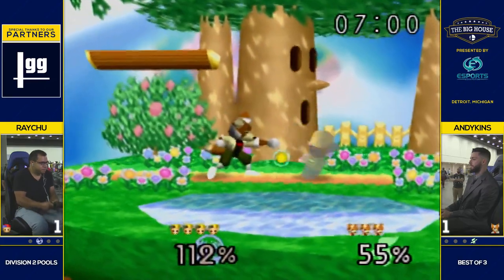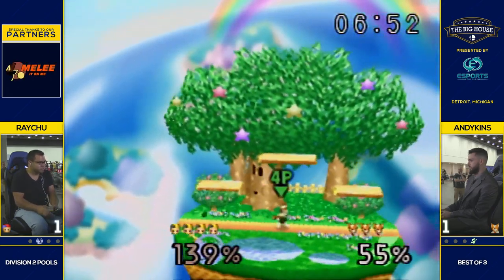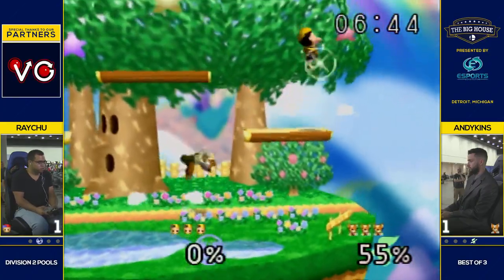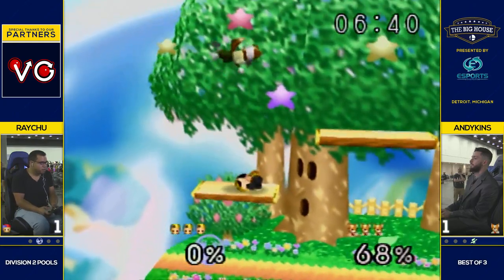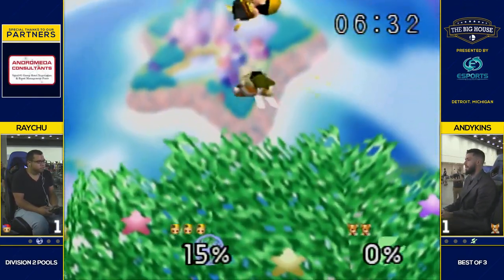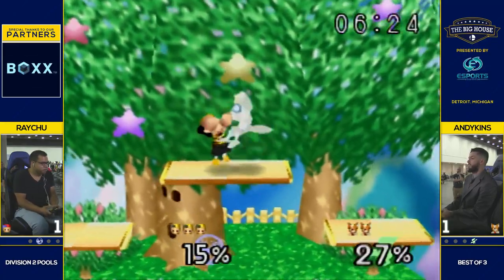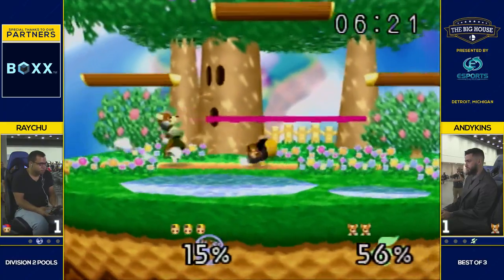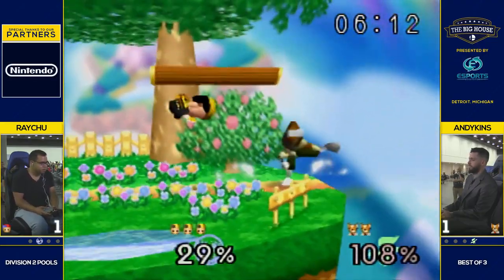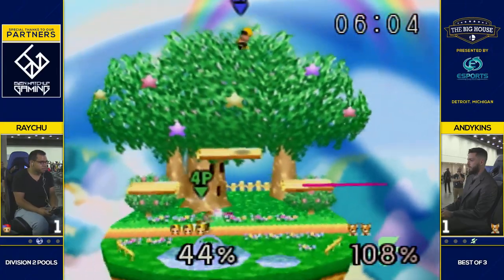Fox's tail is actually a good disjoint in down tilt. Ness has invulnerability at the beginning of his up B on the rocket, but not towards the end — you can beat it out with a lot of moves at the end. Raichu with a solid stock lead. I would say Andikens has the advantage in neutral, but here's Raichu with that top plat — Raichu swoops in with his up air, and once you get that up air started you can chain up tilts, more up airs and down airs. It's just really bad for Fox, but good DI from Andikens there to get off the side plat and out of that combo.